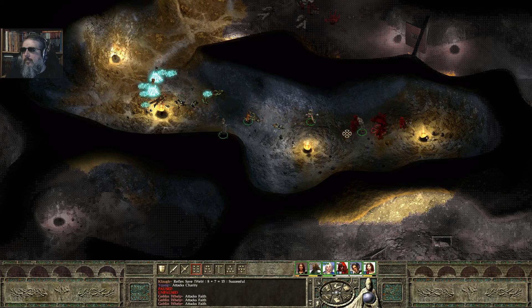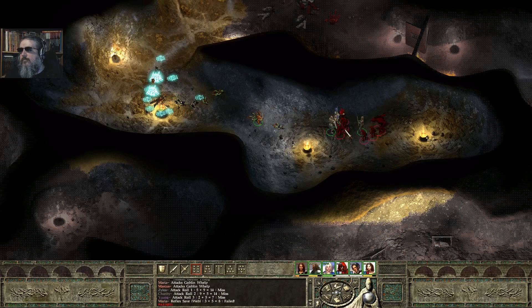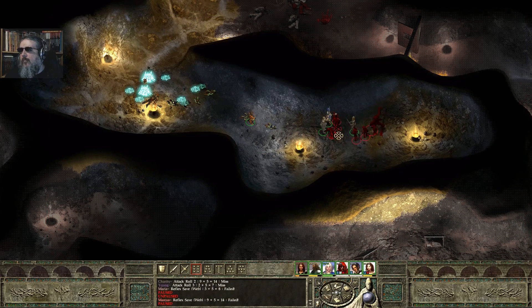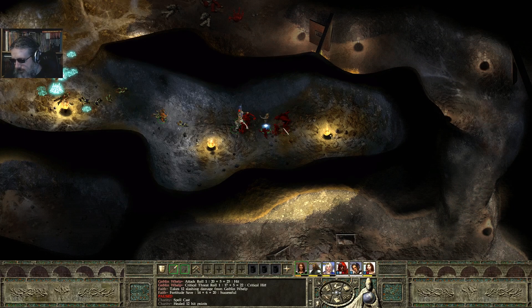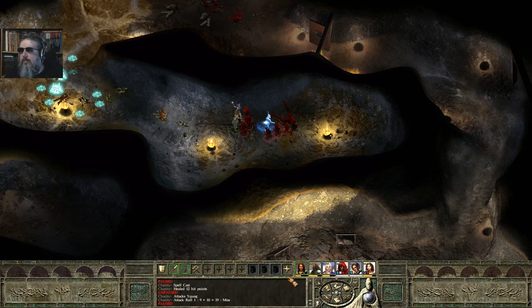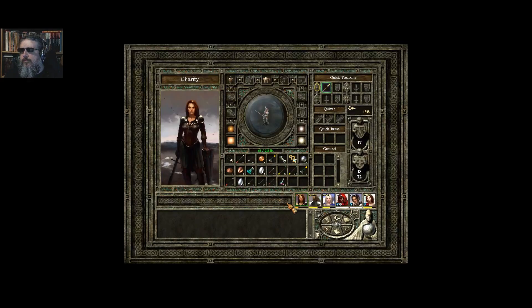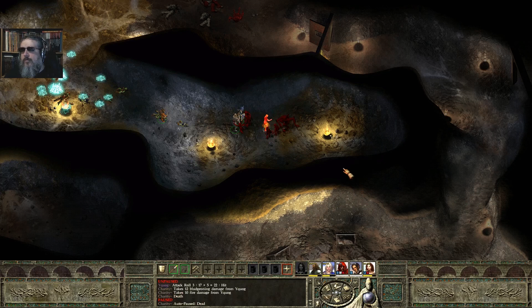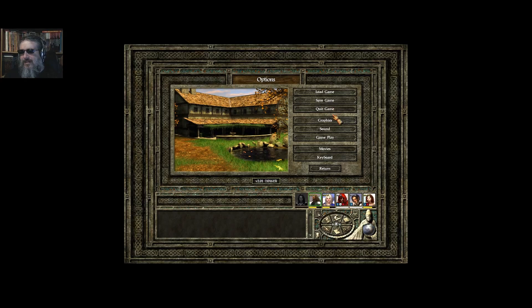Oh no — what are these? Goblin welts. My paladin is taking a real beating. I'm going to get the paladin back on the Bargast and open up with Power Attack — some sort of potion drinking, I think. She's down. I've got half my party stuck in these webs because I didn't wait. I'm actually going to reload. That was on me — I've got to be more careful.